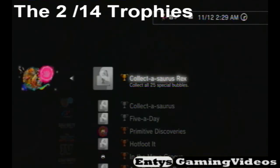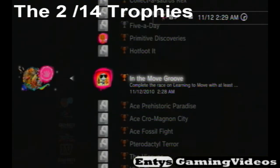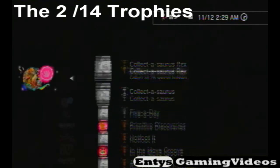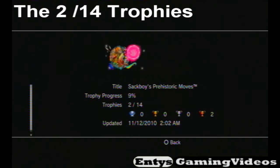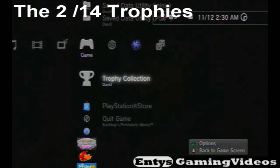The trophies you should have by doing this first level are the two trophies you've seen gained — the one for the prize bubbles and the one for completing the race. All together there are 14 prize bubbles. And there isn't a platinum trophy on this, but it doesn't really matter.